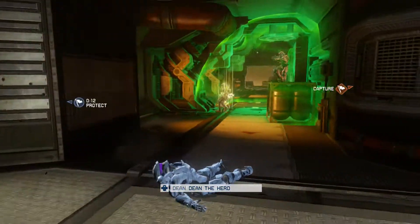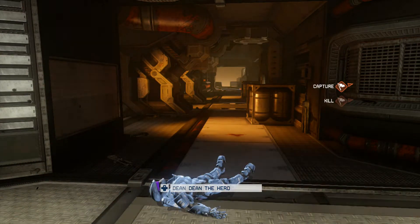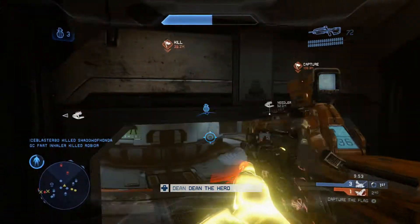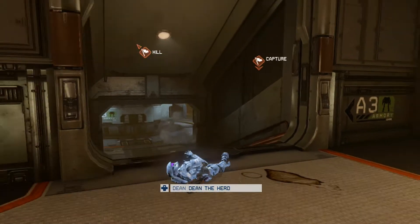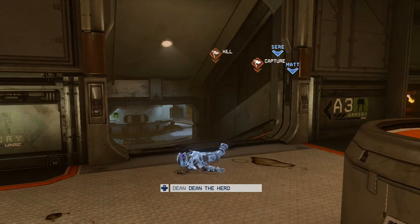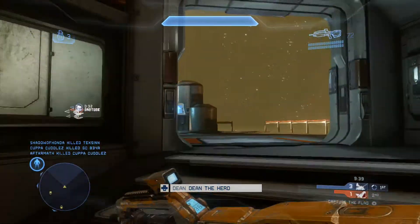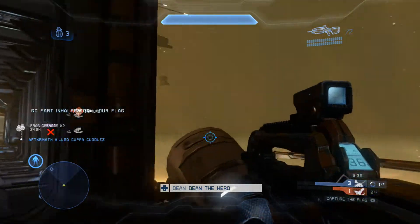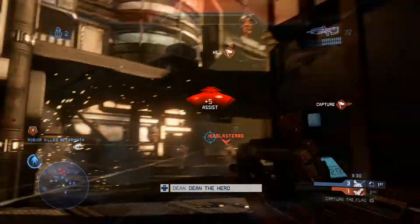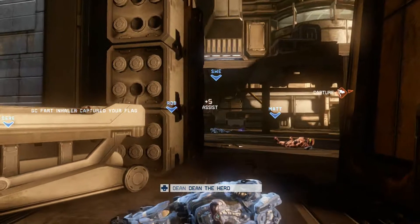You always want to make sure that you're definitely going to reset that flag rather than take the risk that their guys are going to be able to get to it — just like I did there. Now that they've managed to get the flag to their base there's very little chance we're going to stop them, because their spawn points are going to be closer to that than ours. They're going to have much more map distance to cover before we can stop them. Unfortunately they managed to cap that one.